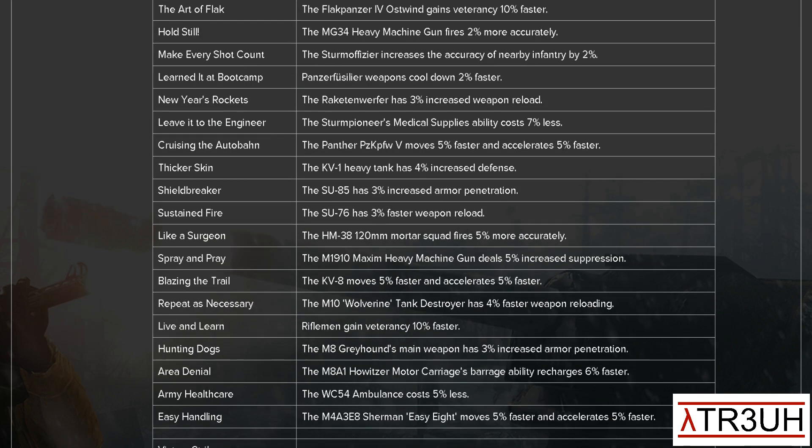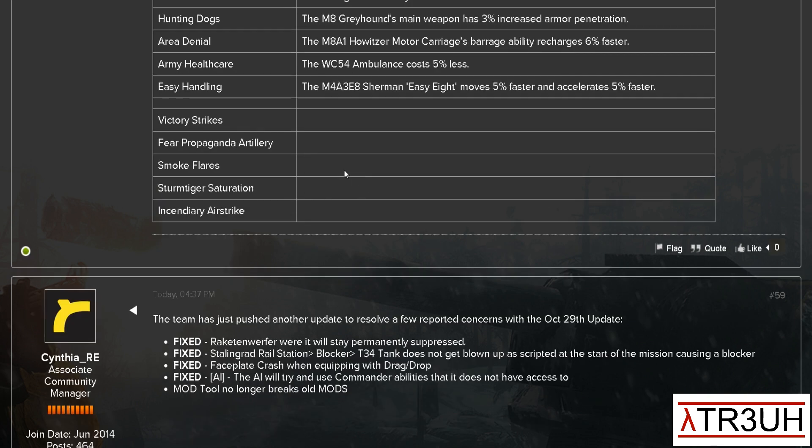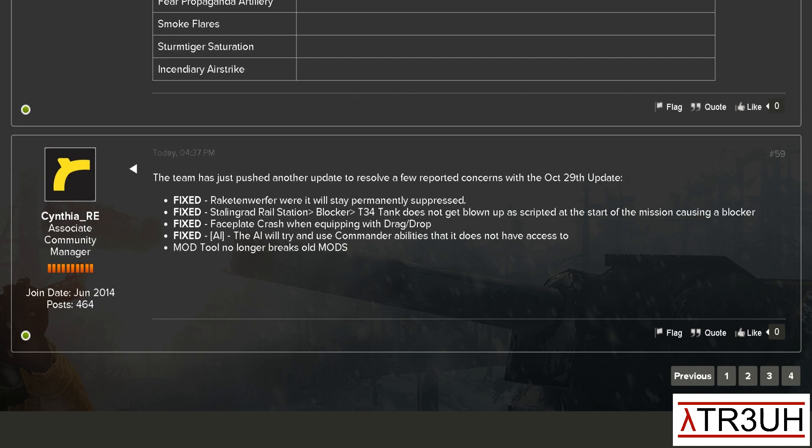Then afterwards we have a big list of things that we'll get into, but before that, we got another fix today. They fixed the Raketenwerfer where it would stay permanently suppressed. Remember that they added the weapon team now would get suppressed because they had the ability to retreat — apparently there was a bug that had it permanently suppressed, so they fixed that.